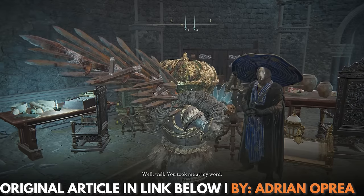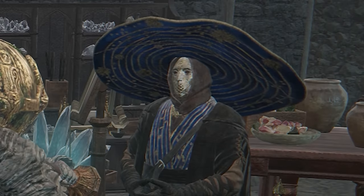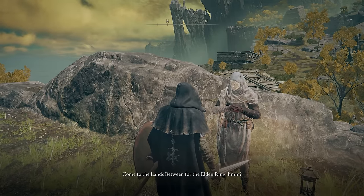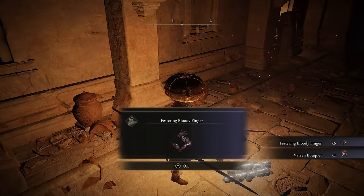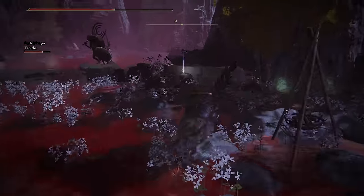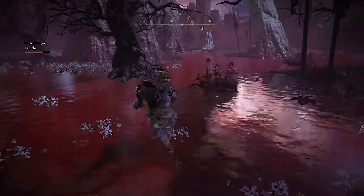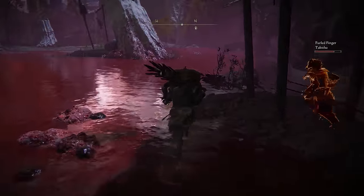Whenever I meet a new NPC in Elden Ring, my first thought is always, when can I kill you and steal your clothes? With White Mask Varre, that urge to murder and then wear his face arrived very quickly. But when I finally did exterminate this jerk, all I got was his weird flower hammer. Luckily, I've figured out how to get Varre's mask so you too can look this stylish — and creepy. I'm Jamie Latour, and this is where to find the White Mask in Elden Ring.